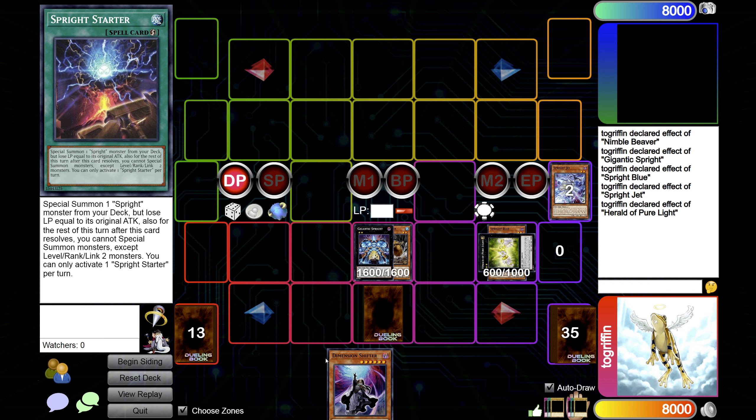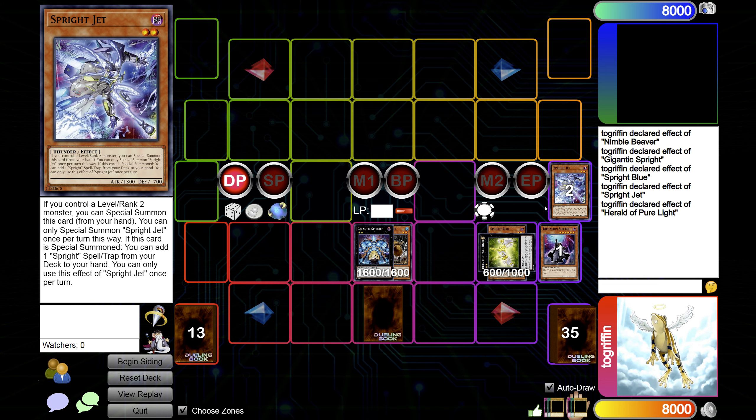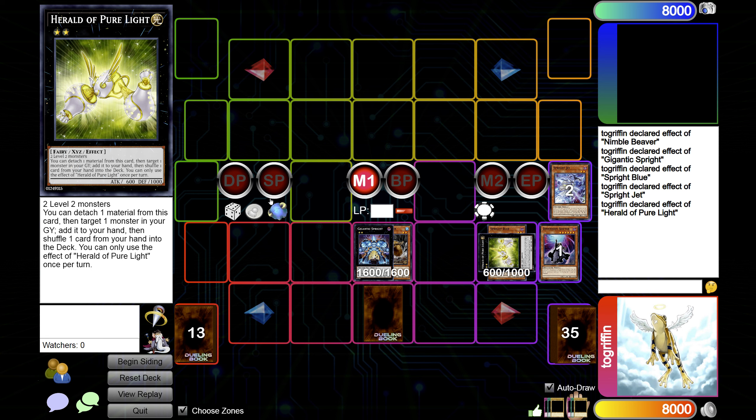Go end phase, and then during their turn again — after they draw — you can just Shift them again, recycle, rinse and repeat. Assuming they don't have much else, you can then just go ahead and OTK them with a Gigantic Sprite during your turn, summon the Blue, summon the Gravity, etc., go to attack position, attack for game.